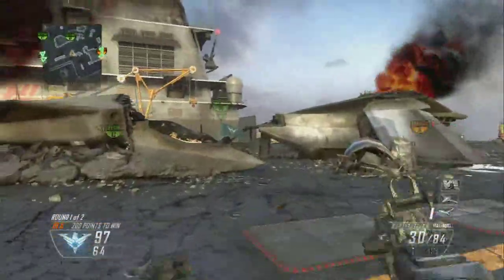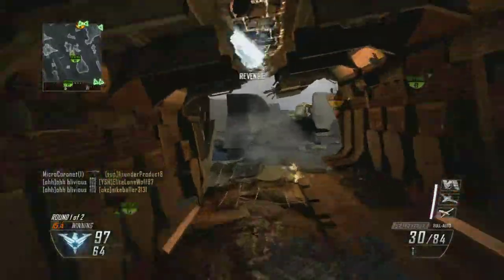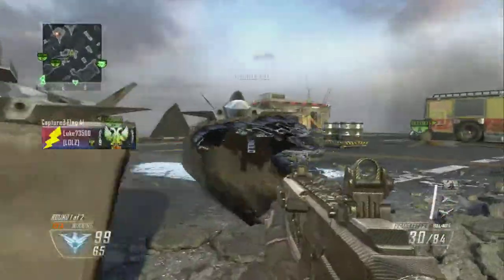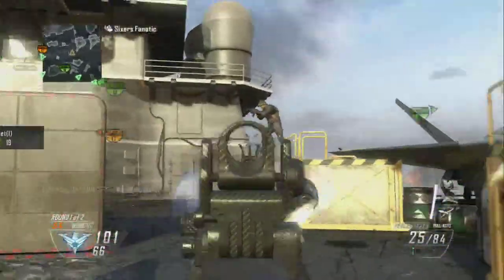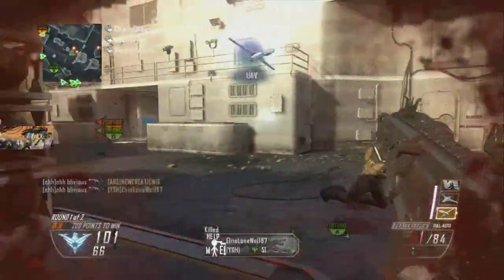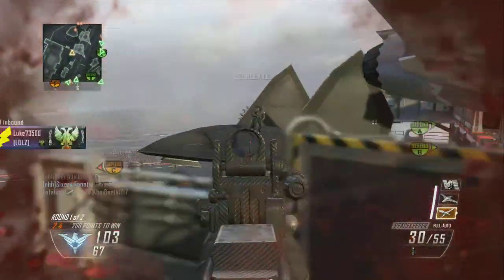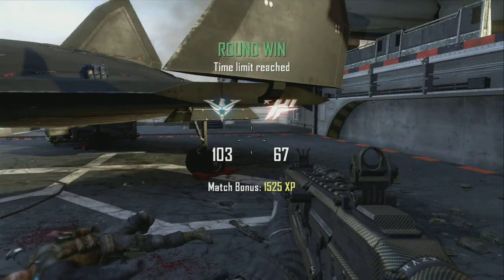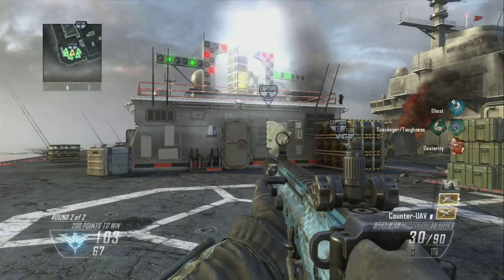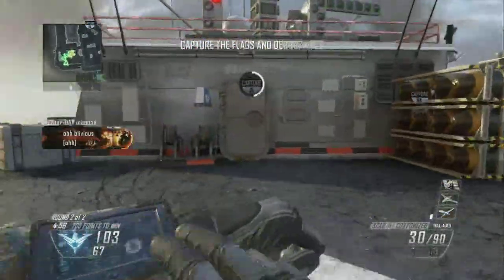The gameplay is actually me getting a nuclear with the Scar L on Carrier, and I got this today. I thought it was pretty good, and I decided to do a Scar best class setup. Actually, three of the kills as you just saw were with the Peacekeeper for this nuclear, but that was it. You'll be seeing the rest of the gameplay as I talk about the actual class.